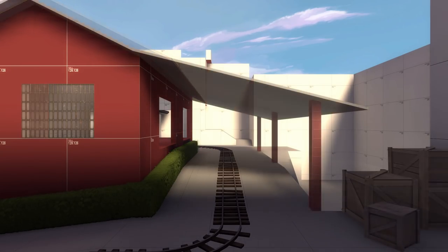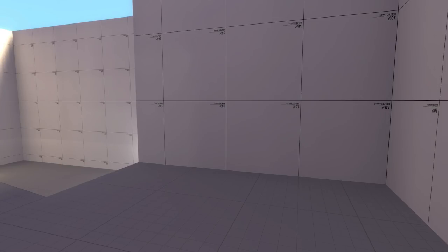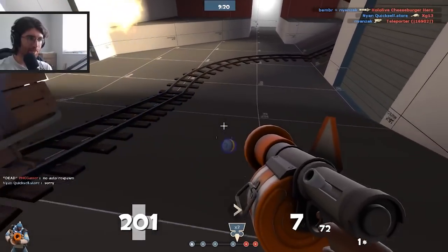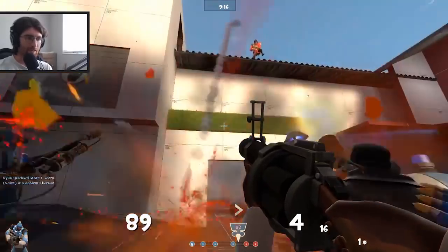The next change we made was extending the roof on this building — Soldiers had a huge advantage up here, and we wanted to provide a little cover to players pushing the cart below. To help further, we added some crates off to the side that would allow all classes to access the roof. We also added a little cubby over here with some health and ammo. At this point we were feeling pretty good — we thought we might be getting close to something we'd consider good enough.